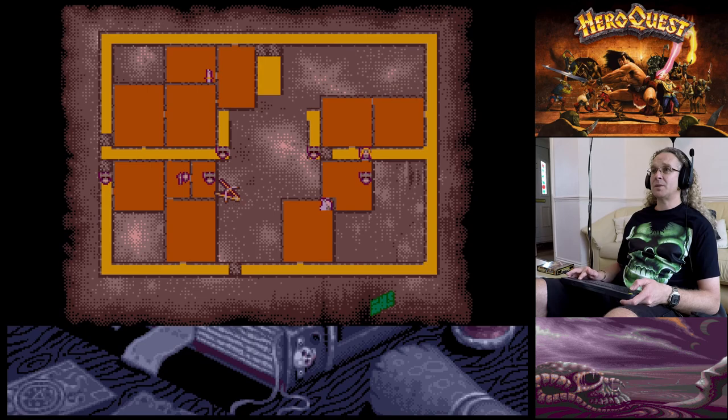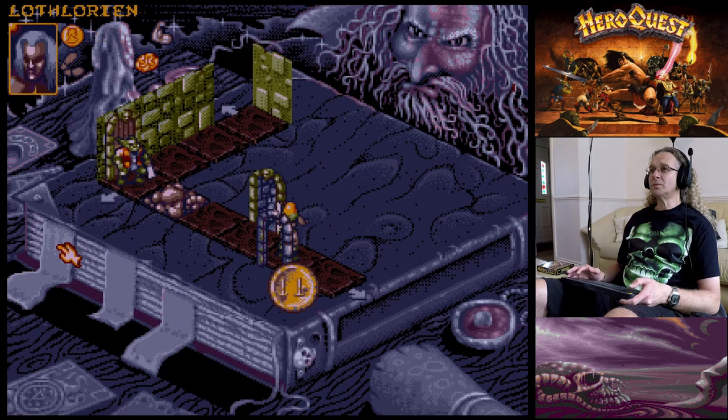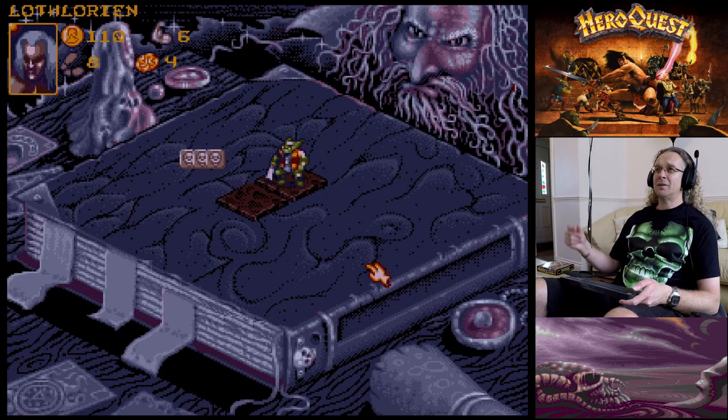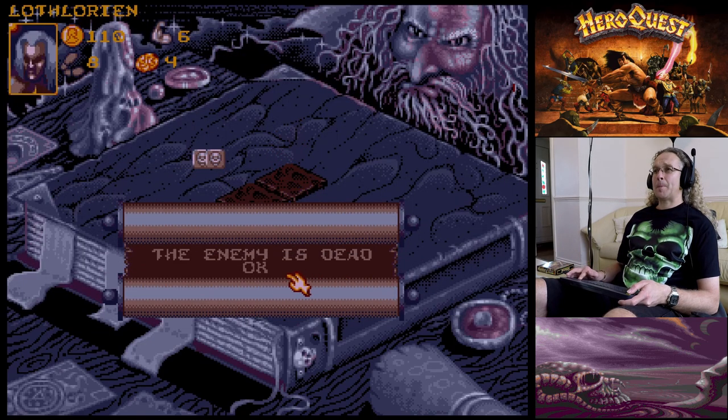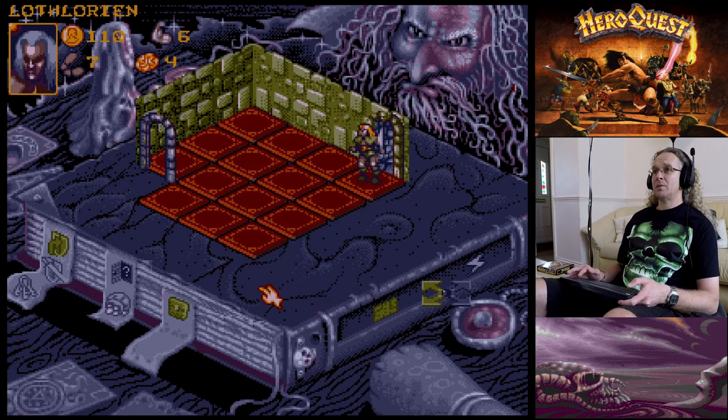There's an orc in the room where the Dwarf is. The Elf can now shoot through the doorway - bang, three skulls! I'm not sure if I have line of sight through the boulders, so I'll go back into this room.